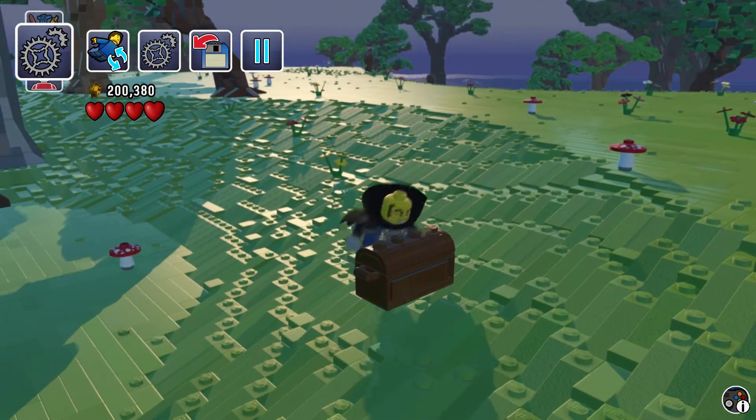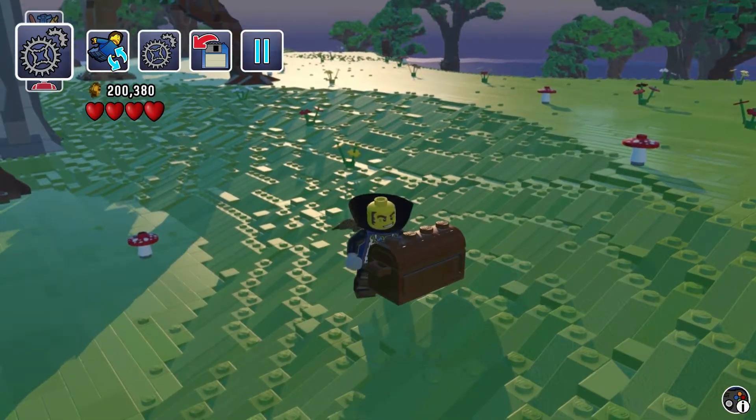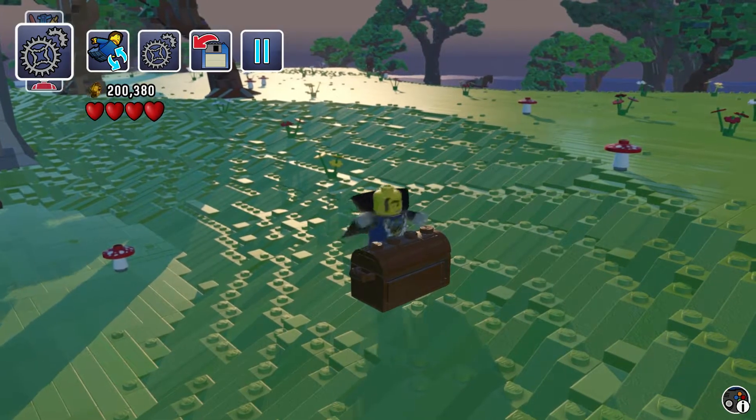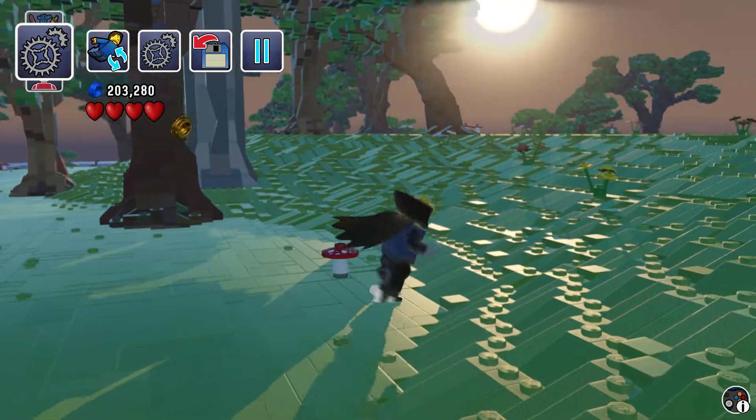I just found this chest right here. If you don't know how to open chests in LEGO Worlds, if you get really close to the chest, then you press X, then you punch it and it opens.